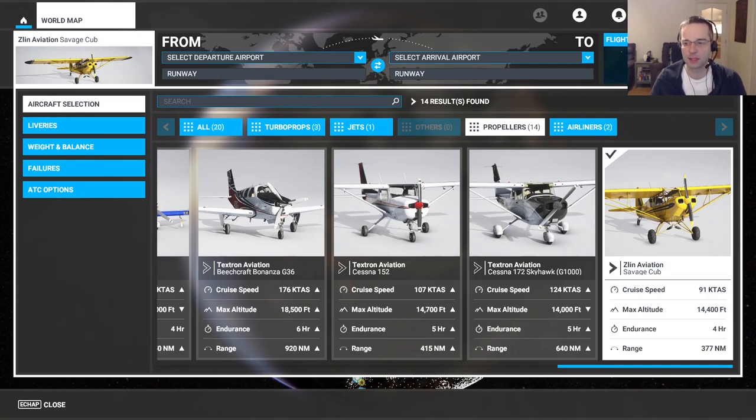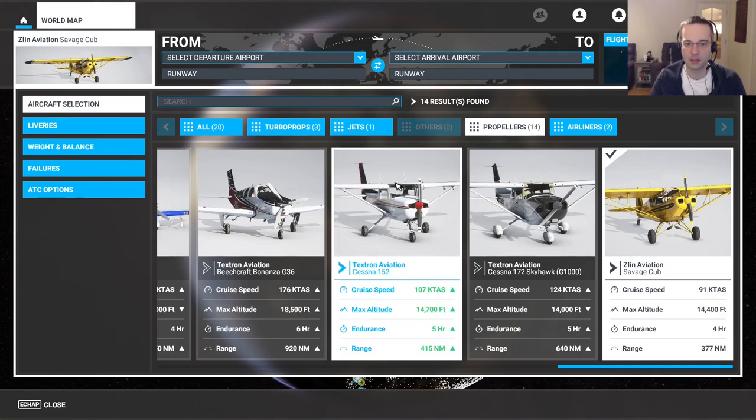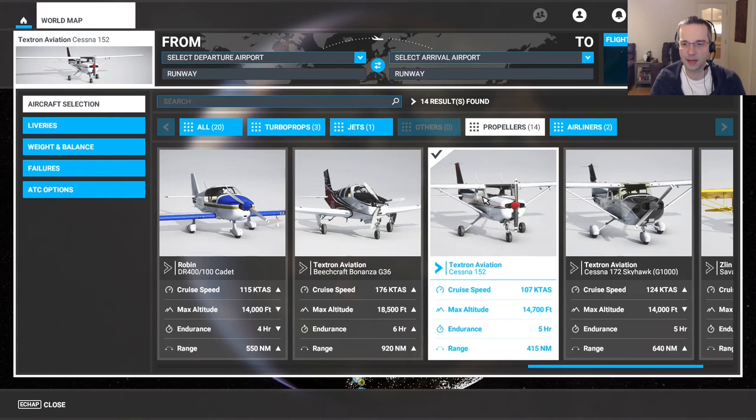Once you've got a grasp of the basics with the Savage Cub, I recommend switching to the Cessna 152. The 152 comes with a traditional avionics stack, which means it won't have the fancy glass cockpits you'll see in most modern planes in the game. Learning how a traditional avionics stack works is going to help you as you move forward into the larger planes — it'll help you understand what's going on behind the scenes of those fancy displays in the 747 or the A320. The 152 is also one of the more popular planes for learning to fly in real life.